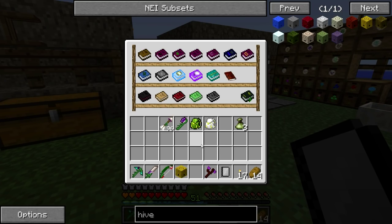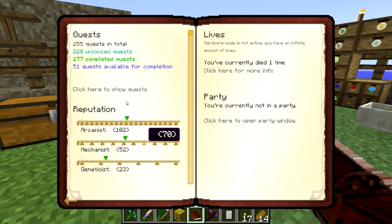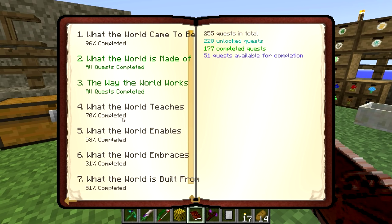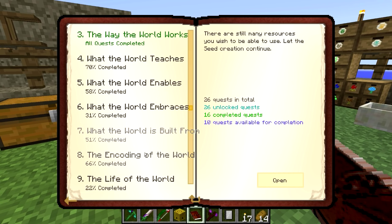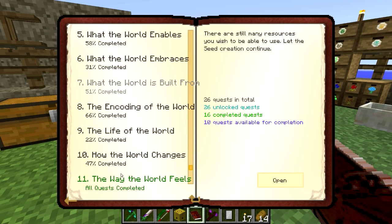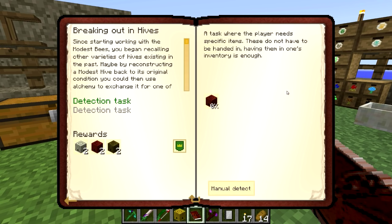Very nice. So that should now allow us to complete our quest. Let's have a little look inside here. Maybe there's something else we need to do — it would be inside 'what the world is built from.' Encoding. There we go. So we needed a meadows hive.